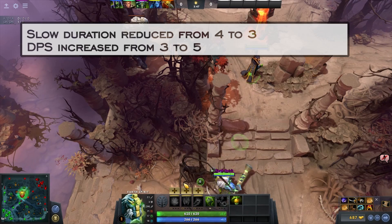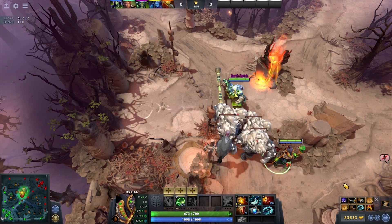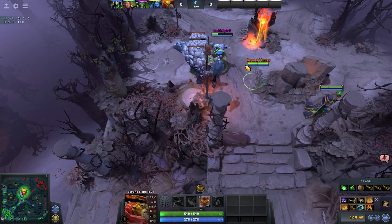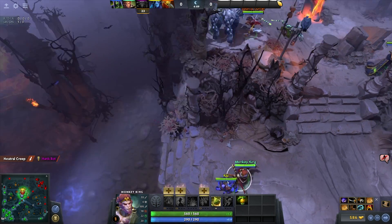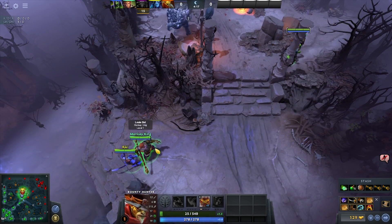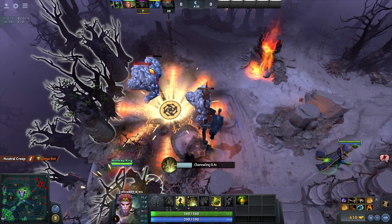Orb of Venom is a slight nerf to roaming heroes in general. Most of the big roamers — Earth Spirit, Monkey King, Riki, Bounty Hunter, Ogre, Slardar — almost always build the item, and since most are highly mobile, the slow duration let them keep chasing heroes easily in the early game. The DPS was changed to compensate for the slow duration reduction, but this is definitely a nerf. Roaming was becoming the go-to every game and this should tune things down a little.